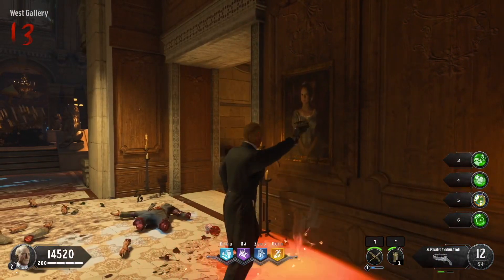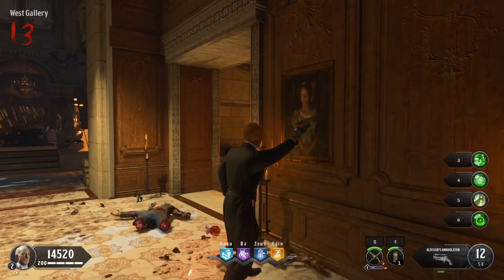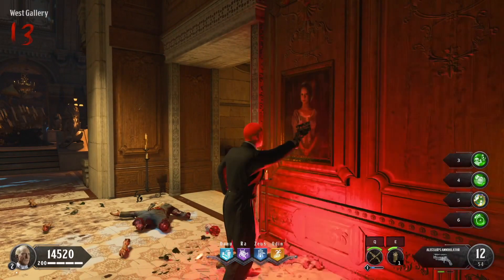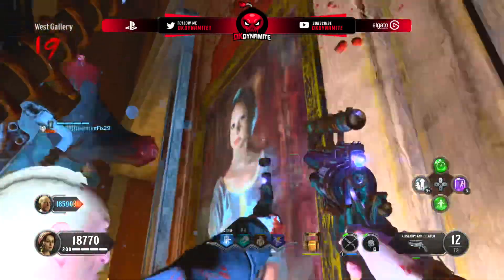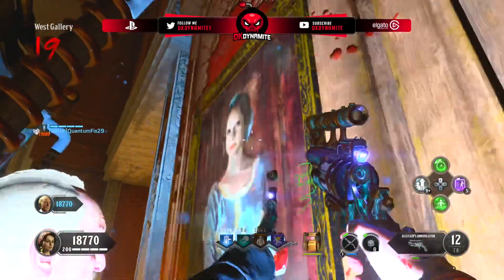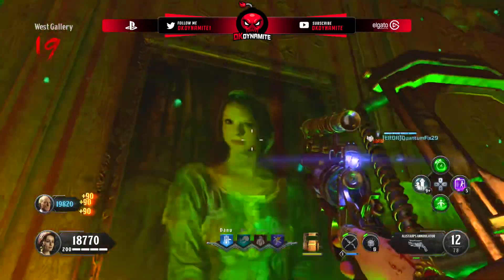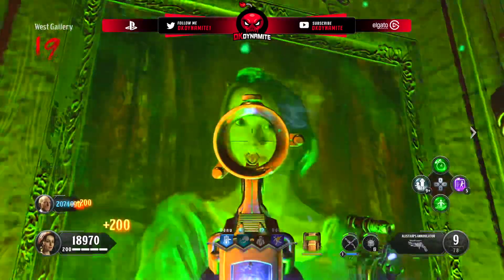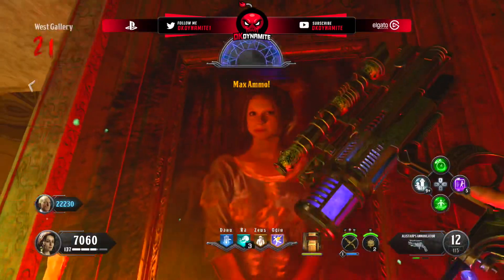Since I already had Alistair's Annihilator built in my game, I used that one. All you have to do is ADS at the painting for about three to five minutes — anywhere in that window is when the jump scare should pop out. However, I tried this for quite a while in my game and couldn't get it to work. Going back and re-watching clips of others getting the jump scare, I noticed they all had all of their perks active. Right when I bought all my perks and went back to stare at the painting for about three and a half minutes, the jump scare popped out.